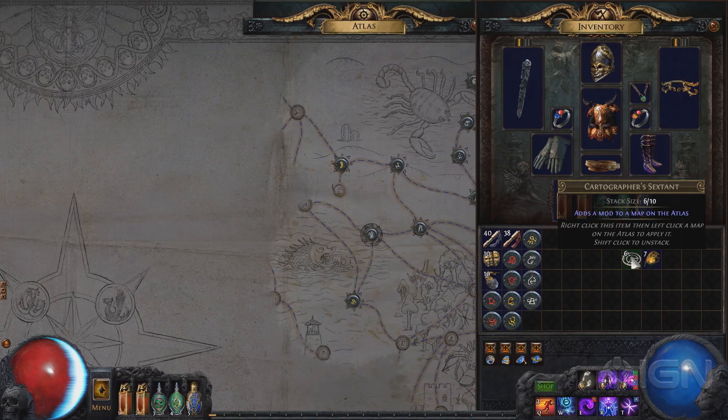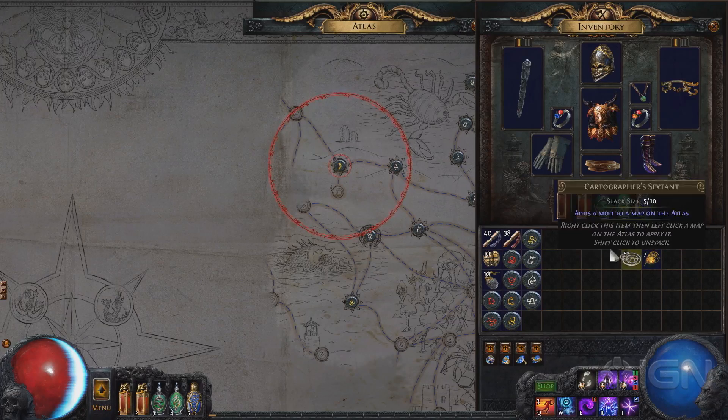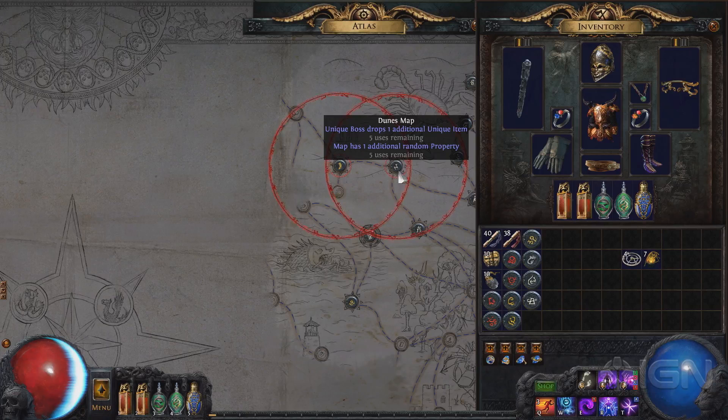In a similar way, I can use the Cartographer's Sextant to modify the Atlas by adding properties to maps. For example, I've added a property to the Strand map which says that whenever I run it, or any other maps within that radius, it gets an additional random map mod. I'll apply another one here — this says that the Dunes map and ones near it, the boss drops an additional unique item. This is a great one to roll in the demo because it's very rare and very evocative for players. It means that if I were to run this Strand map, or maybe this Dunes map, I would receive those benefits up to five times. The effects are multiplicative — so if there's a map that you really want to do and you pile on these mods all around it in a big circle, then you get all of those effects on the map as you play it. That means you can really ramp up the risk and reward of what you're getting.